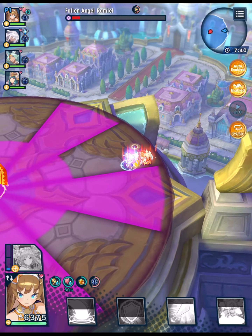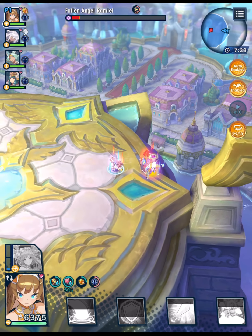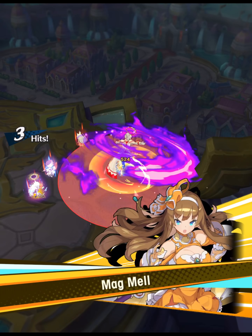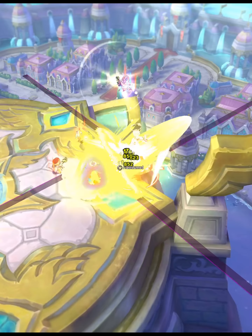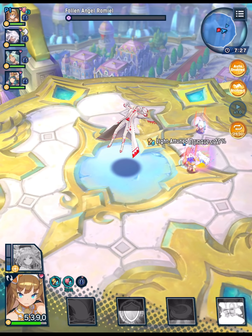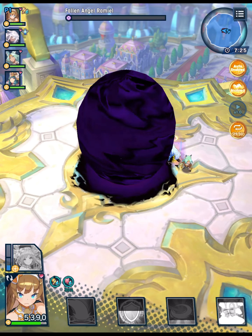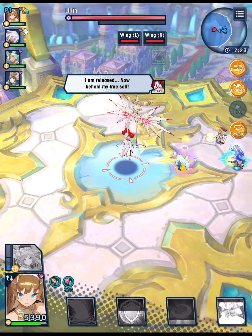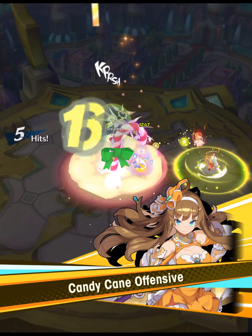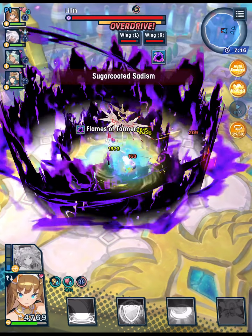Toward the end of the first phase we get another dance attack. Depending on how fast you clear, Ramiel will rotate through a lot of the same attacks that you can avoid relatively easily once you clear out those cannons. Eventually when the HP gauge goes all the way down, Ramiel transforms into Lilith, and the first thing she does is apply the Curse of Nihility.